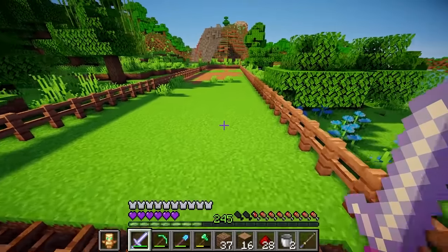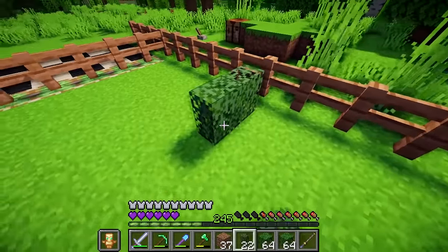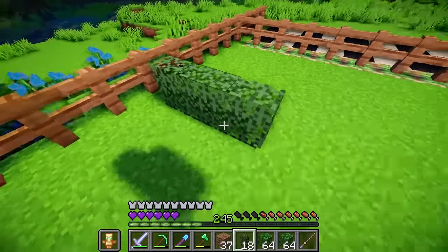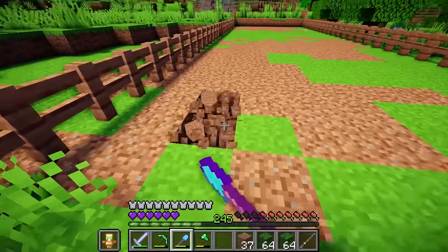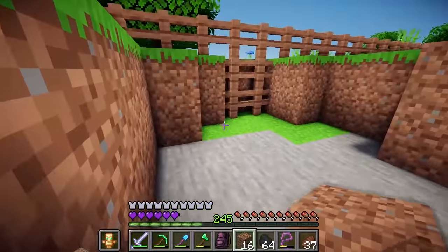And we're going to start this first stretch of the course with some obstacles. So we've got some hedges that they can try to swerve around or jump over, then we've got some pitfalls. And here we've got a huge trench that they can try to jump over.